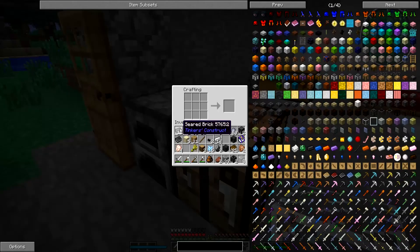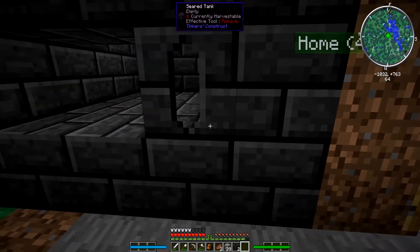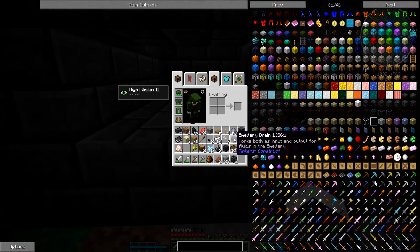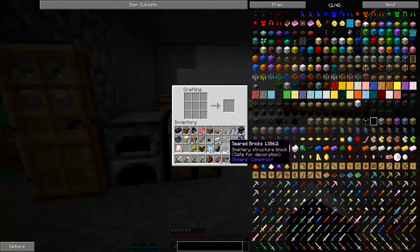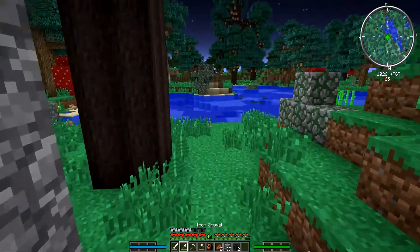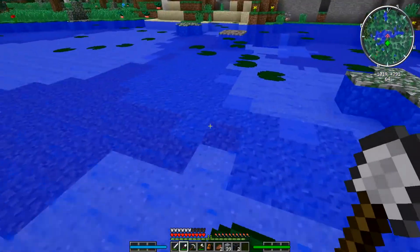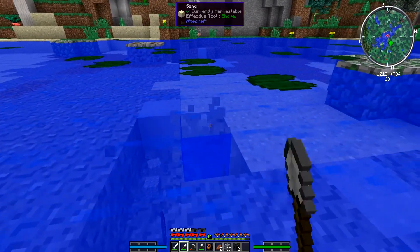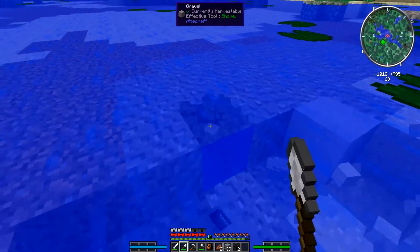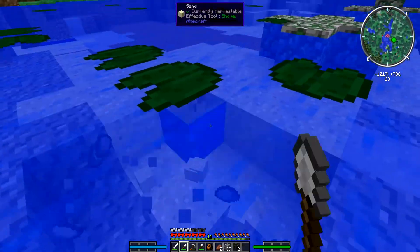So what do we need? We need a tank, and we also need another smeltery drain. We need more gravel. We've got the talismans on, so we can see in the dark — that's always good. Let's just grab a bunch of sand and a bunch of gravel at the same time.